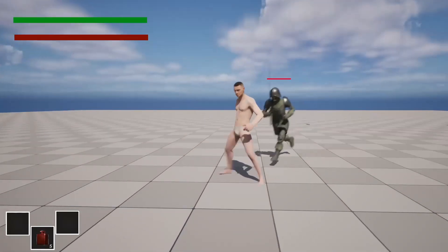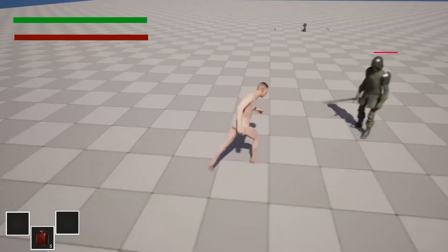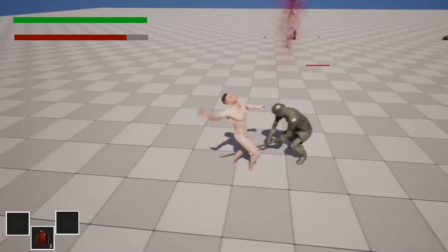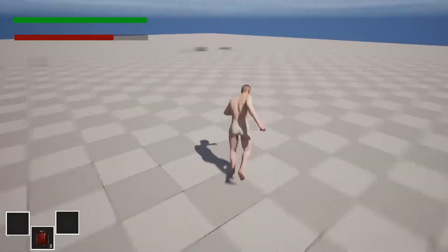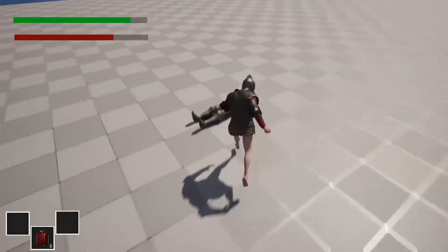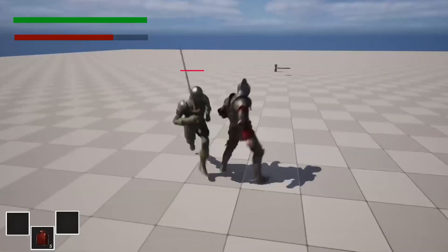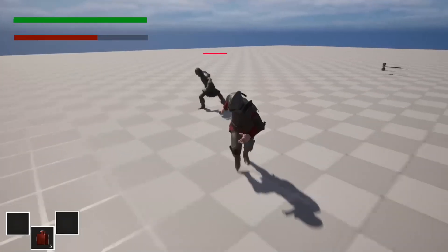We will go over how to make an equipment system. When the player character has no armor and they're attacked, they'll take a certain amount of damage. But if they put on armor, they'll take a lot less damage when hit.